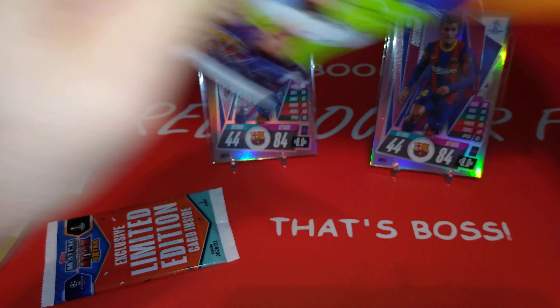Here's a Sadio Mane away kit. Here's the Philip Coutinho — same picture for the oversized card, the extra large shiny. The base Squad Update is just a base card. Mega Value — Mason Mount Chelsea. And a nice Ansu Fati signature style, the ones that are printed on the card.